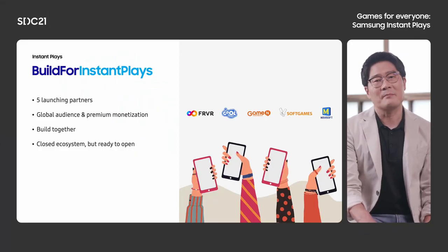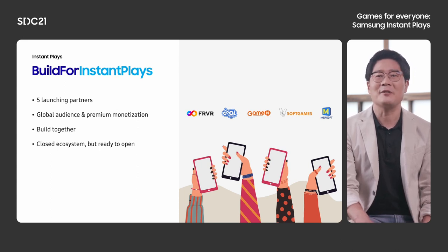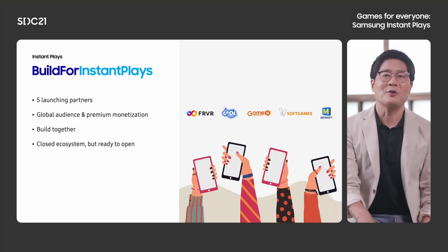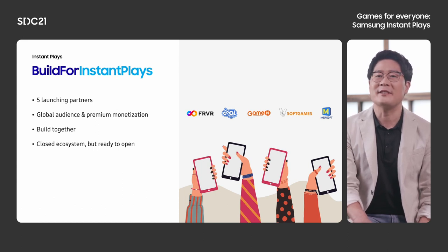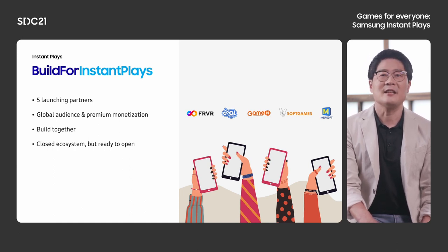Currently, we have five launching partners: FLVR, CoolGames, GameMan, SoftGames, and Mobisoft. They are very passionate people and they look happy when talking about their game. I know that they get pleasure from users' happiness. We actively discuss together frequently to grow their business and our platform together. Many SDK features are suggested by developers and we will build the next features together. Instant Play is not an open ecosystem yet. Once we are more matured and ready to open, we are going to invite all HTML5 game developers. Thank you for watching. Have a great day!